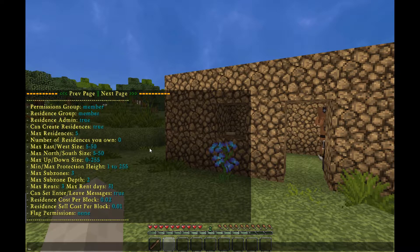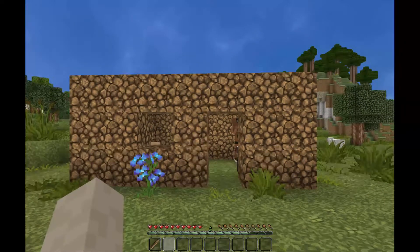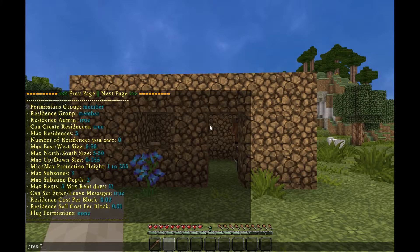All of our residences on BadWolfMC are two cents a block, since we make it pretty easy to get that cash. At any time, if you need some help from the plugin, you can always type /res ? to bring up the built-in help menu.